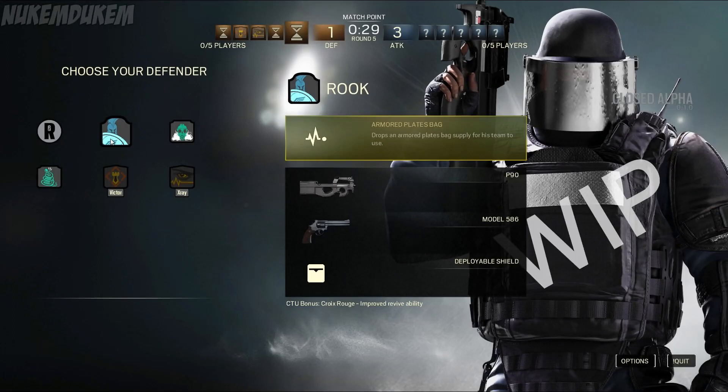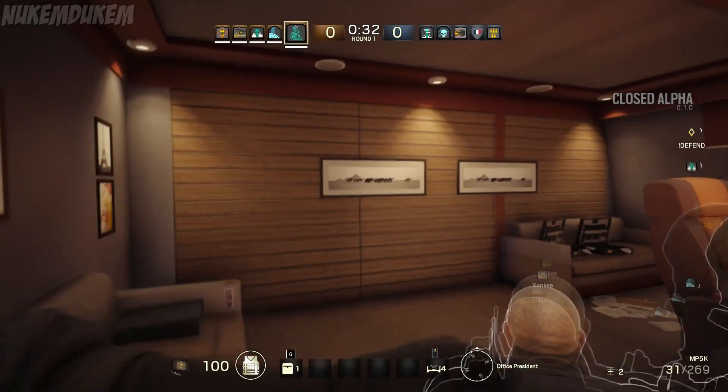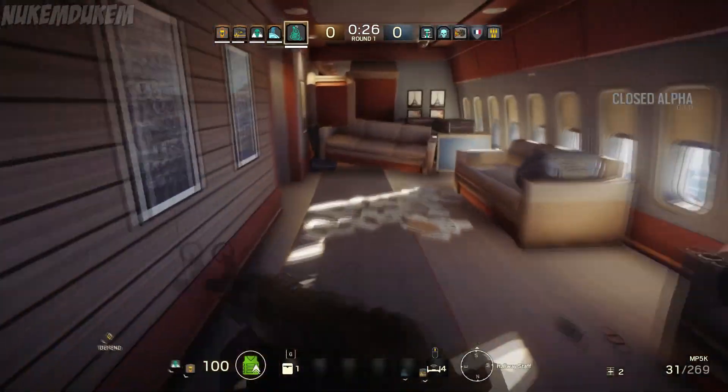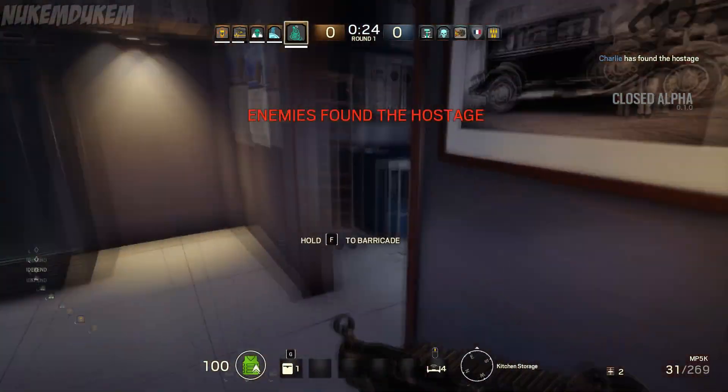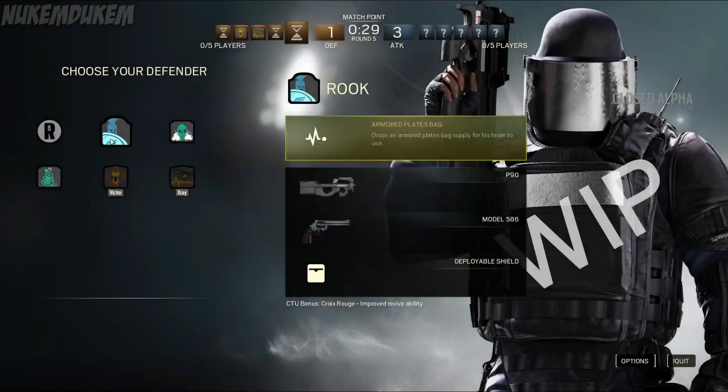This is Rook, and his unique ability is the Armor Pack bag. This is a support ability where he deploys a bag and his whole team can pick it up, granting them extra armor — which is great for defense. Make sure Rook deploys his bag and everyone on the team picks it up, as it makes a huge advantage for the whole team. He uses a P90 and a Model 586, and also has a Deployable Shield for additional choke points or defensive positions.